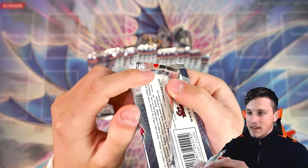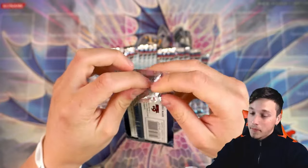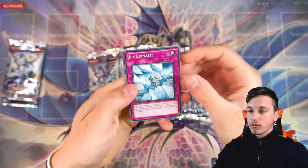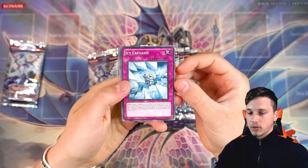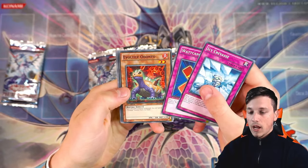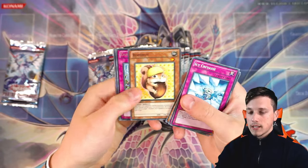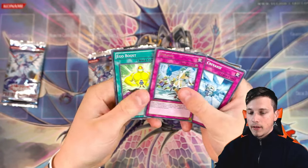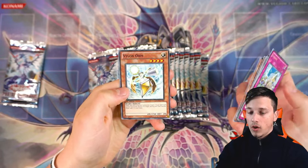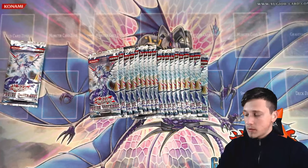If you see the little EN at the back of the packs, that means it is European. The foils just hit differently in the European style. Pack one gives us: Icy Crevice, Watt Cancel, Evilite Ondonto, Road Nut, Eshiban, Ego Boost, Damage Diet, Wind-Up Warrior, and a Vylon Ohm. Nothing out of our first pack, unfortunately.